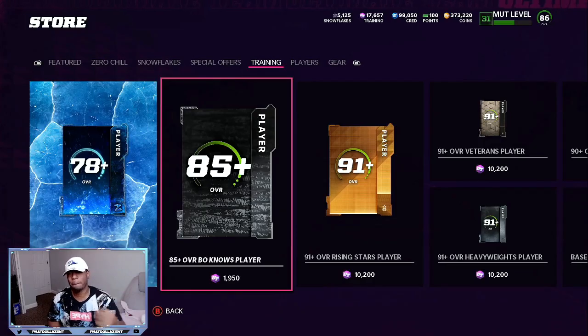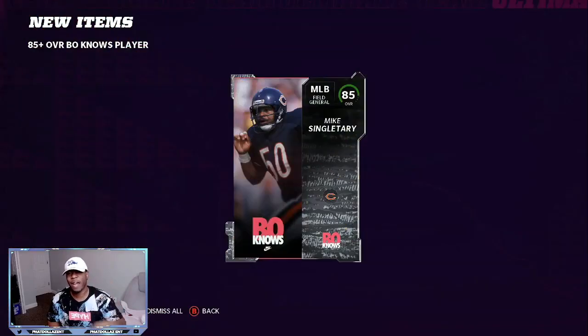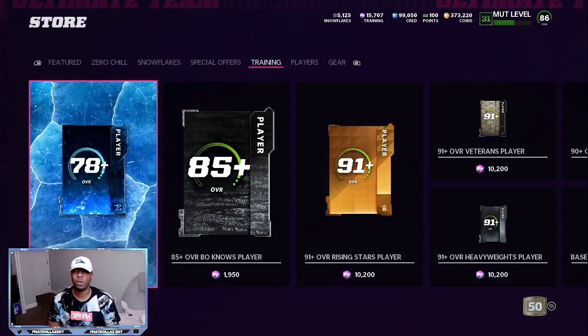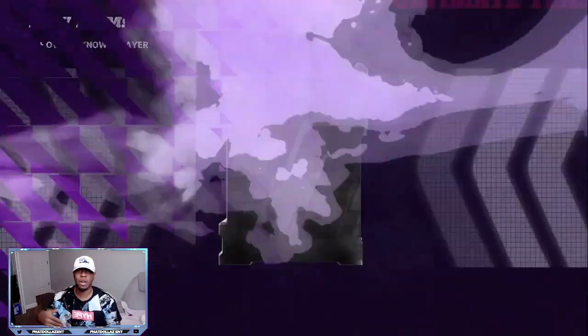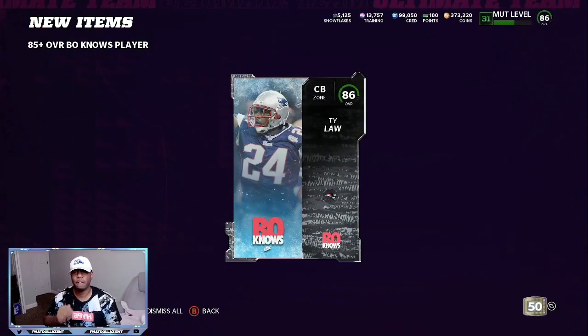We're going to roll all the rest of our packs and then look in the binder to see what we pull. The goal is to have enough to build at least a 95 overall — that 400k card will make up for the coins spent — and if we also pull a 94 that becomes extra profit, or you can quick sell it and keep rolling.